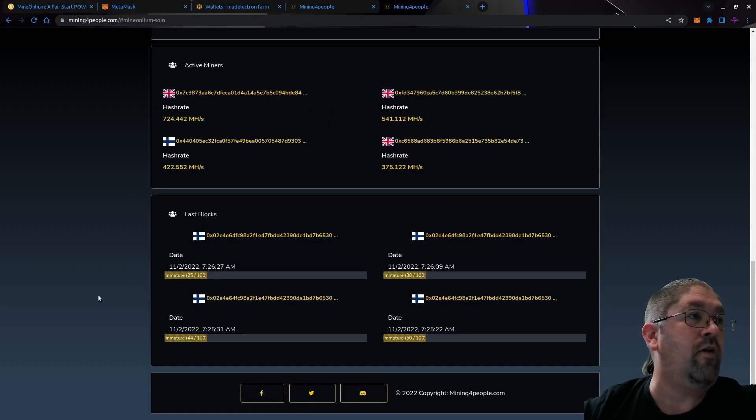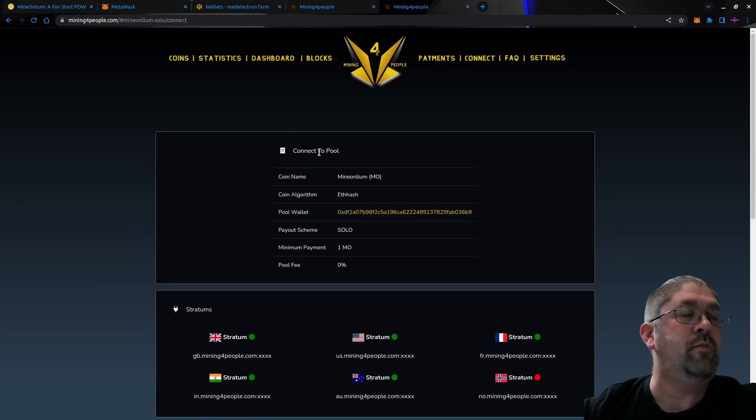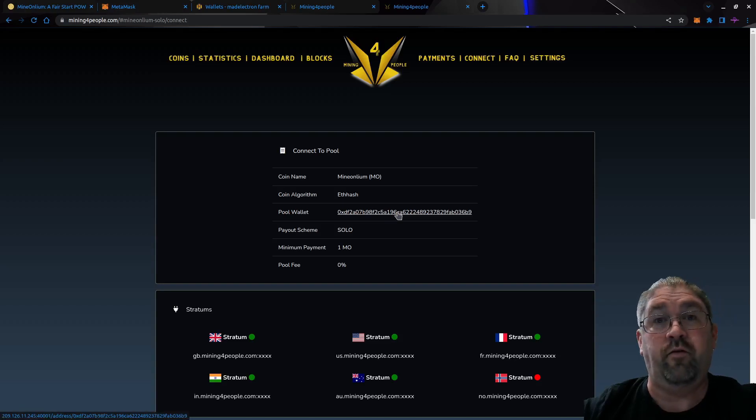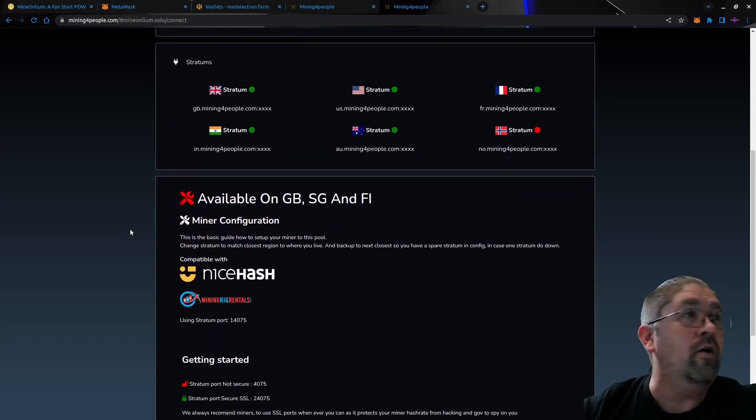I'm going to join the solo pool. Let's click Connect. Here's your pool wallet in case you want to verify funds. Solo payout is 1 MO — each block is 2, so basically every block you hit you'll get a payout, and again zero pool fee. I've talked to Mining for People — he's working on his interface, it's a little clunky, not very intuitive, but he's actively working on a new front-end version. Seems to be genuine and nice.